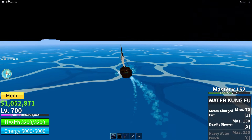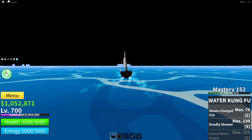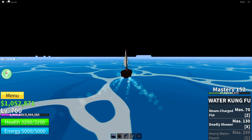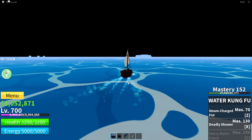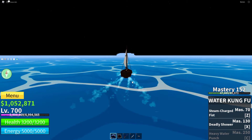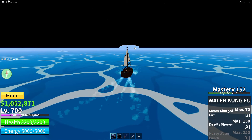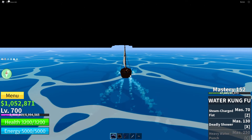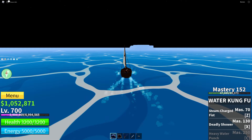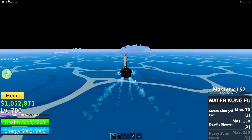He didn't set a quest marker, but I can already see the Frozen Village right nearby. The Blox Fruits devs literally put all the islands close together - that's so helpful. I'm pretty sure that big mountain with squares over there is the Frozen Village. I'm finally level 700 in Blox Fruits!